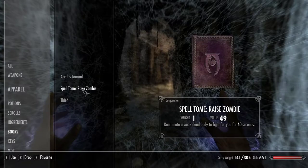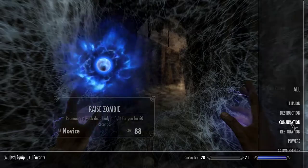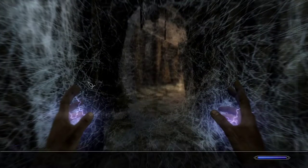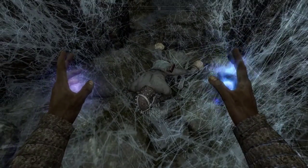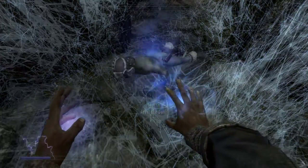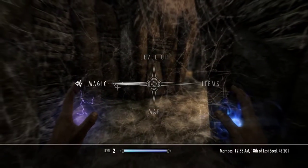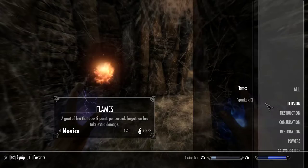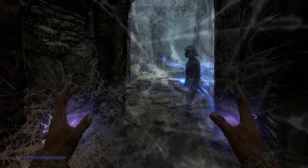What we never did was use our spell tome of Raise Zombie. And now that we've done that, maybe we should come back over to Conjuration — Raise Zombie — and invite Arvel to come along. There we go. See, he wanted to come along and he can after all. Magic makes dreams come true.